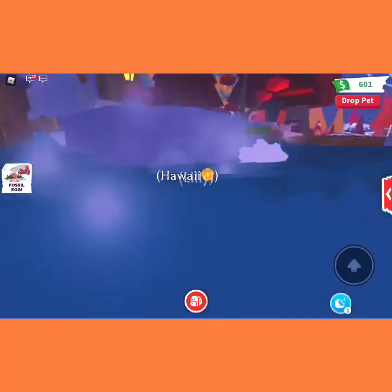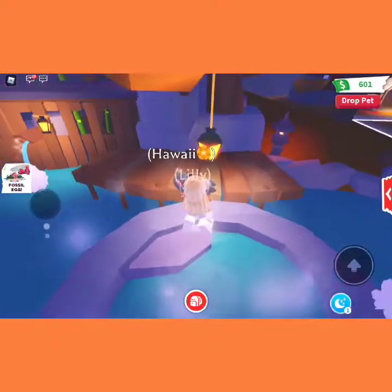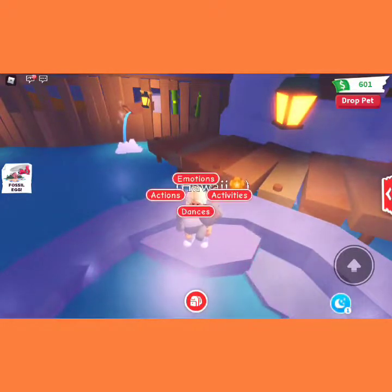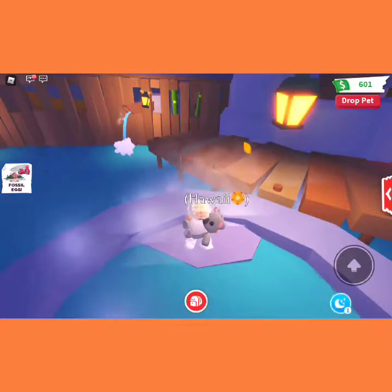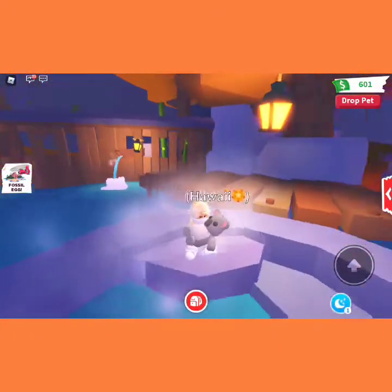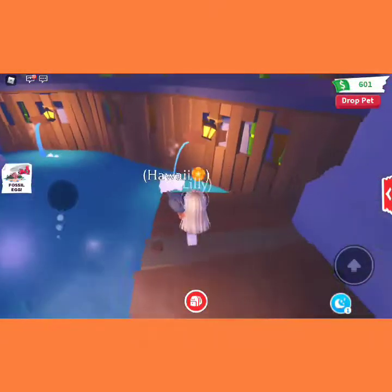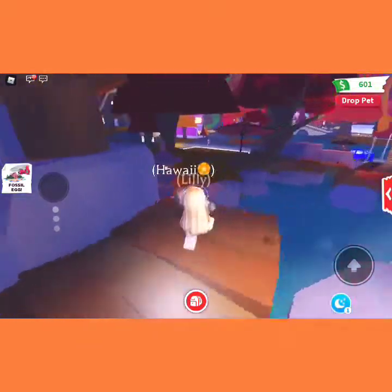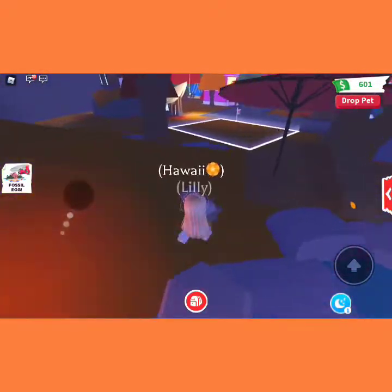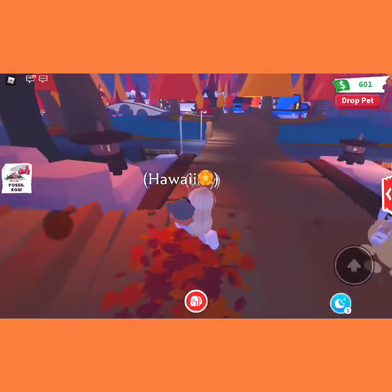Oh my god, is that a hot tub? That looks like a hot tub — oh my god it is, it's a hot tub! You get to sit down. You get to sit in the hot tub and watch, and right here is where you get to sit as well. They got stuff falling down, that is so cute. They got an umbrella and some leaves on the ground.